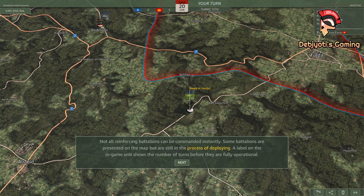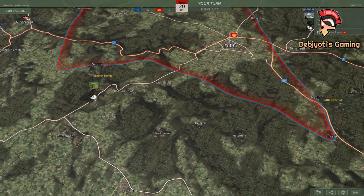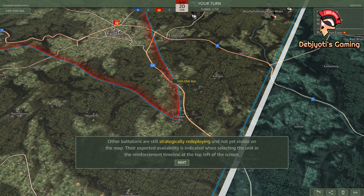Not all reinforcing battalions can be commanded instantly. Some battalions are presented on the map but are still in the process of deploying. A label on the in-game unit shows the number of turns before they are fully operational. Other battalions are still strategically redeploying and not yet visible on the map. Their expected availability is indicated when selecting the unit in the reinforcement timeline at the top left of the screen.